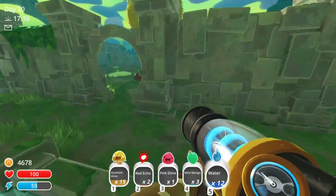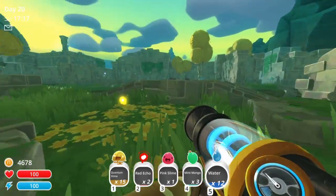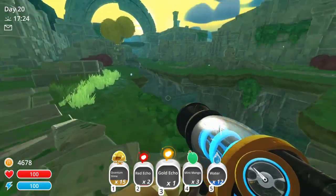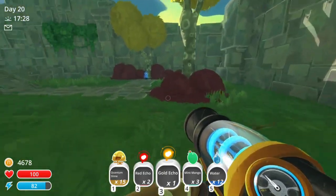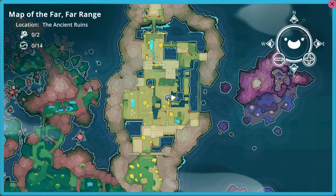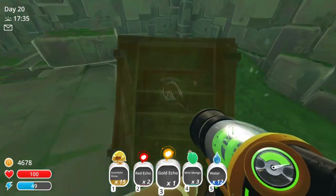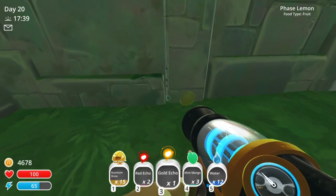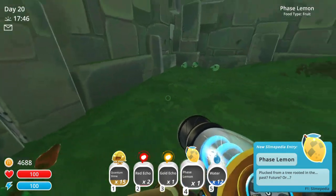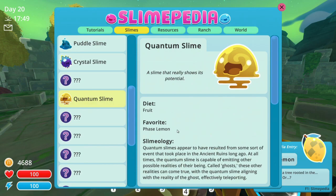Oh, this is just lovely. I keep thinking I'm seeing these giant slimes, but no, they're just bushes. Oh, that is something I want for sure — a gold echo. What are these things? There we go. And... oh! Yes! Beautiful! The ancient ruins — map unlocked. Very nice. Another... oh, that's a phase lemon. What is this? I mean, I want the mint mango, but a phase lemon — I'd assume that's the favorite food of the quantum slime, right? Yes. Okay. That was an easy option.